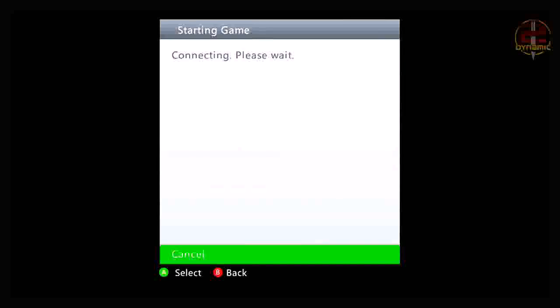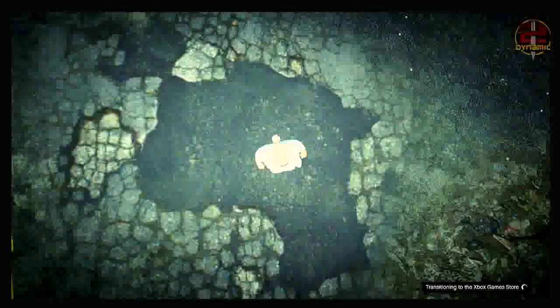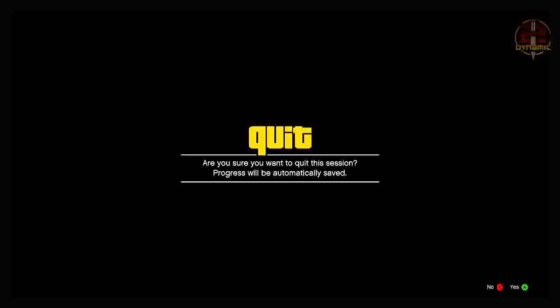Simply join a recent player's game. As soon as the connecting screen goes away, press A as quick as you can and keep button bashing A. You should be able to join their session and it should say 'transitioning to the game store' in the bottom right-hand corner. Once you're in the game, hold down on the d-pad and select Michael from single player.